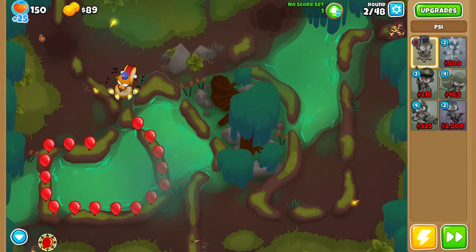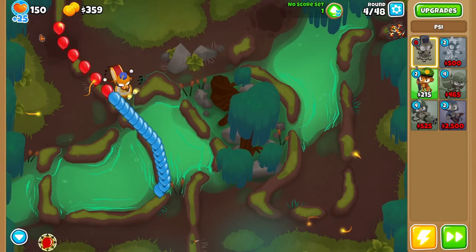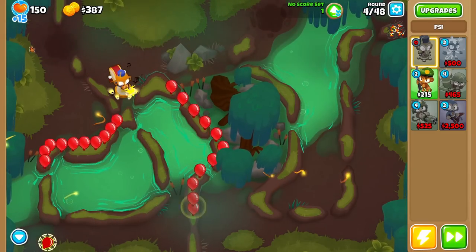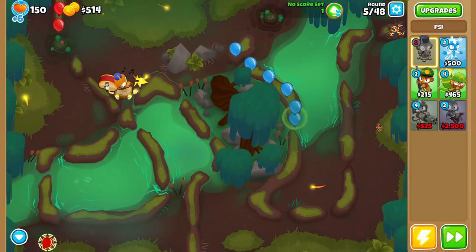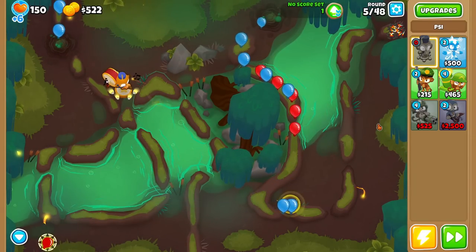We're going to leak down a little bit — we do lose a little bit of money, but let's make a strategy. Your strategy depends on what you're trying to do. Are you trying to get a fast time? Are you trying to do the least amount of cash? In this case it's going to be least tiers.